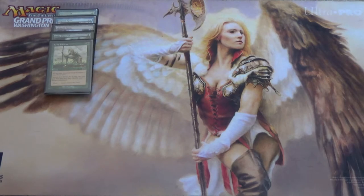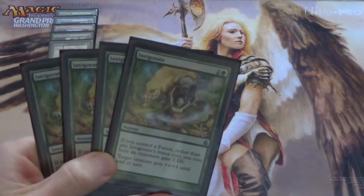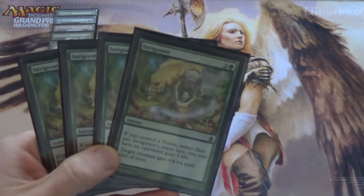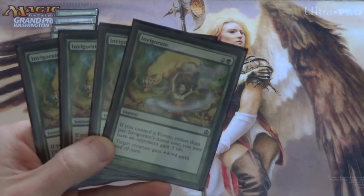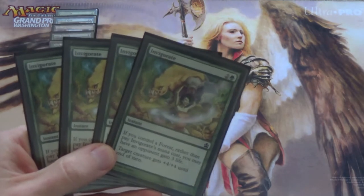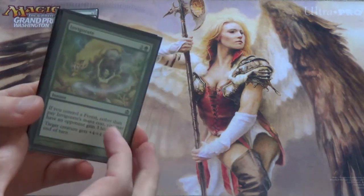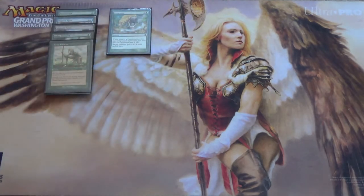As for pump spells, we could run this as a Mono Green list and just try to play the biggest, best pump spells. One of those would be Invigorate. Ignore the mana cost — usually, if you control a Forest, rather than paying Invigorate's mana cost, you can have the opponent gain three completely irrelevant life and target creature gets +4/+4 until end of turn. This keeps our mana free for counterspells, it gives the opponent life which we absolutely do not care about, and the +4 power becomes awfully consequential in just a bit. You can also save your creature from, say, Lightning Bolt — that's a pretty common card even in Legacy.